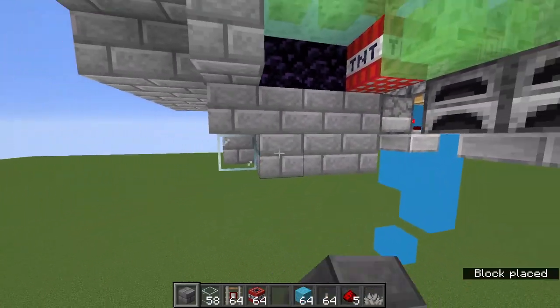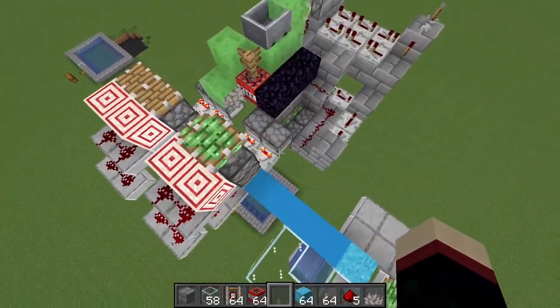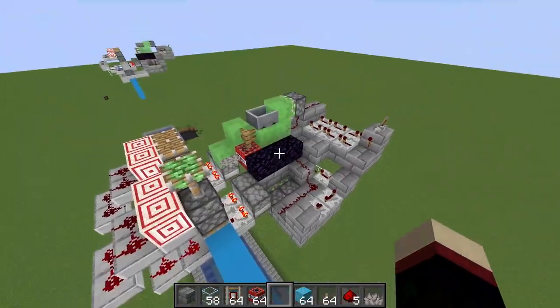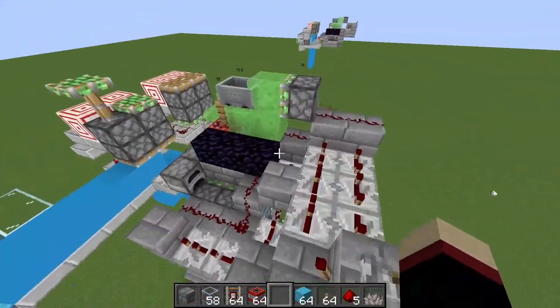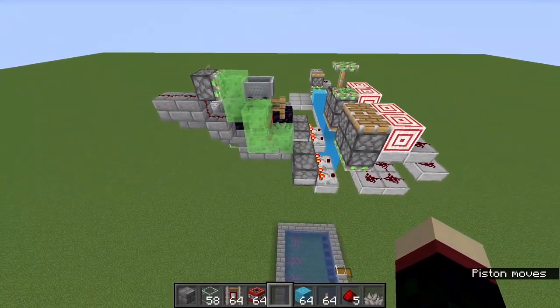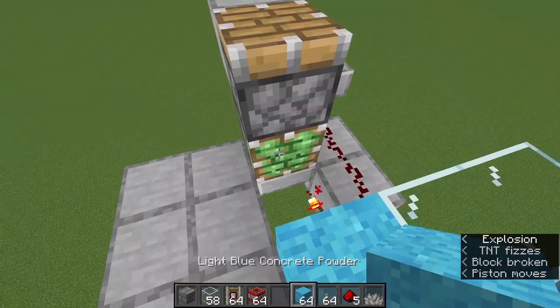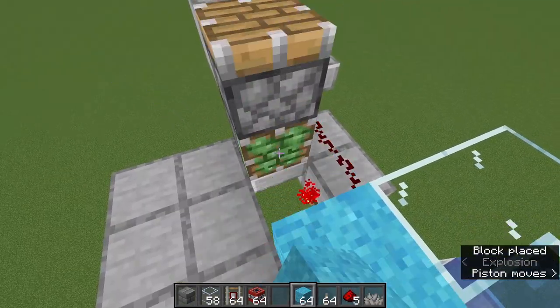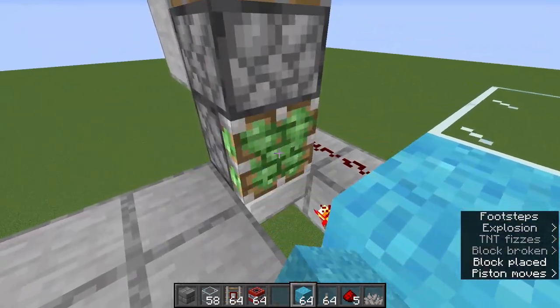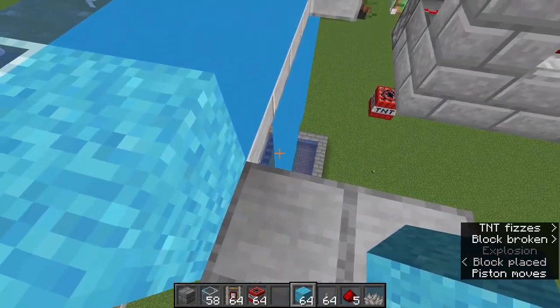Actually, we're not quite done — you need to place three stone bricks down there because that's what catches the TNT when it falls. If it doesn't get caught, it will just fall down there and explode. So now flick the lever here, which will start the actual duper. The TNT gets caught and will go down before exploding.